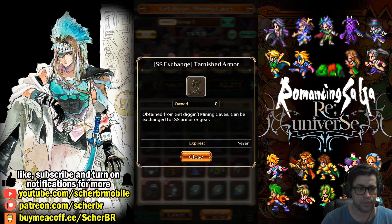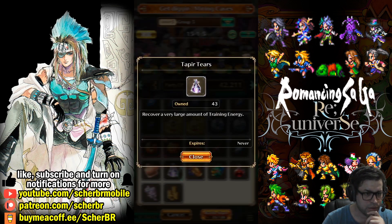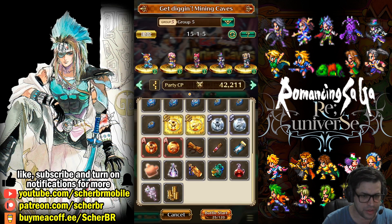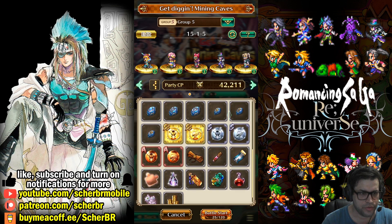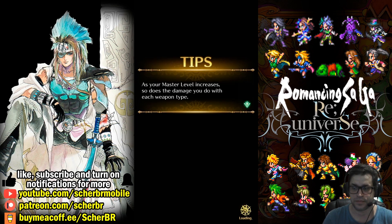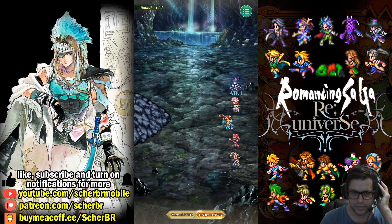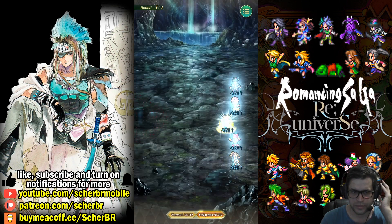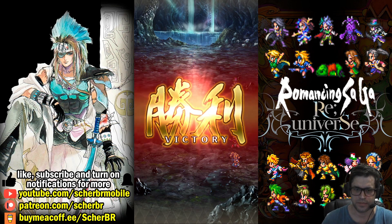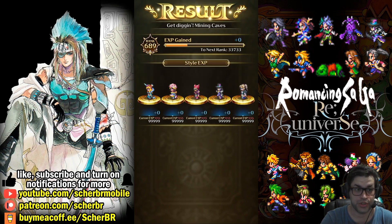If we got this drop, we'll be able to get a new SS armor — you can actually get more than one. There's also another item here. Tap your tiers is just a generic item for dojo. Nothing else important besides the SS armors. Let's check this.